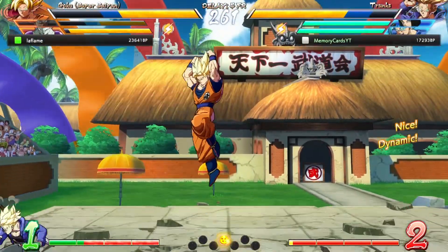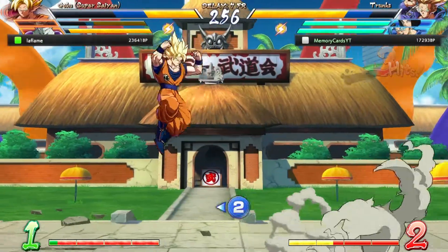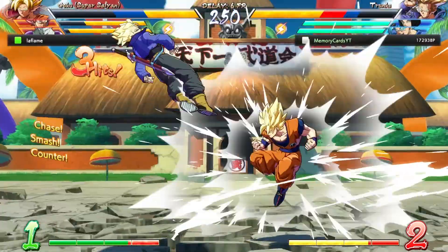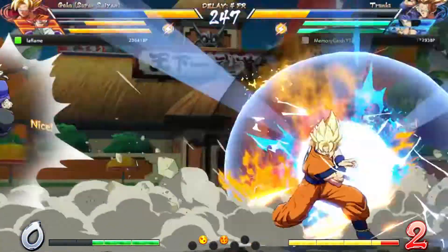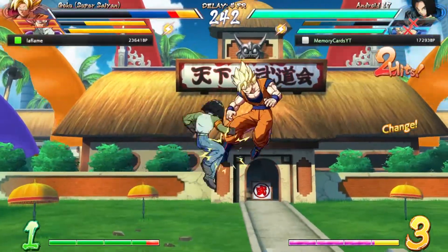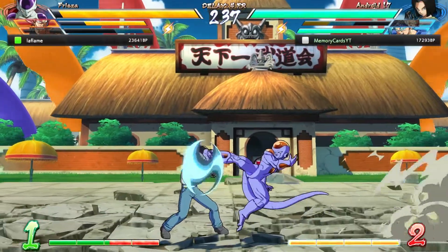How does it run on the Switch? It runs almost near identical. There are a few things that are a little bit different, such as the backgrounds being a little bit lower res, lower texture, but everything else seems to be up to snuff. I have seen and heard reports of frame drops, the game dropping from 60 to around 53, but I personally haven't noticed that while playing the game.